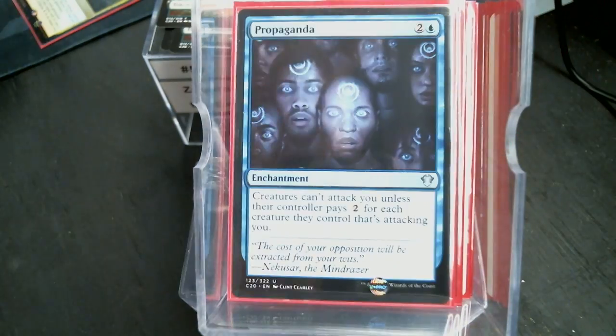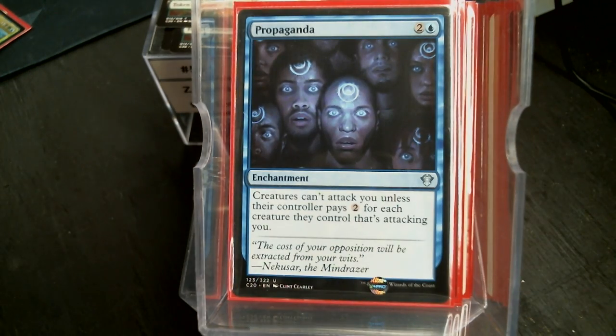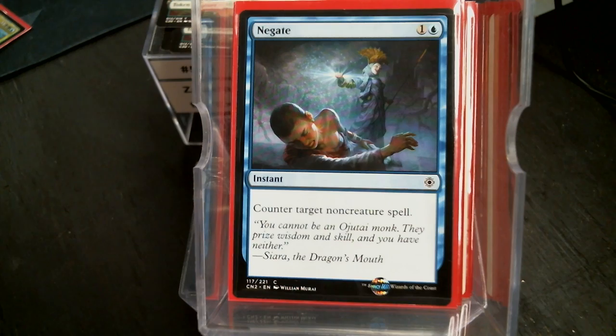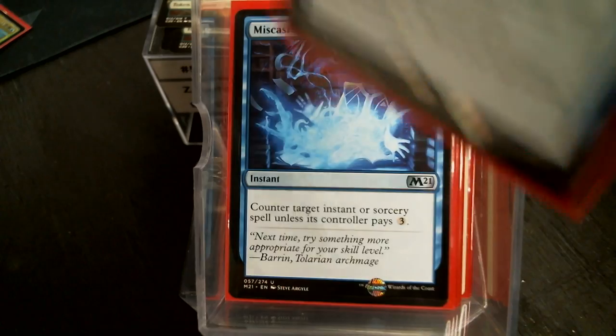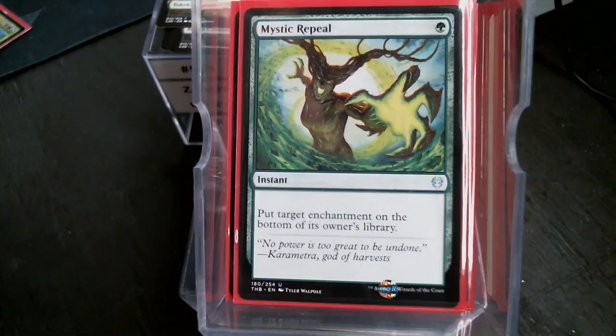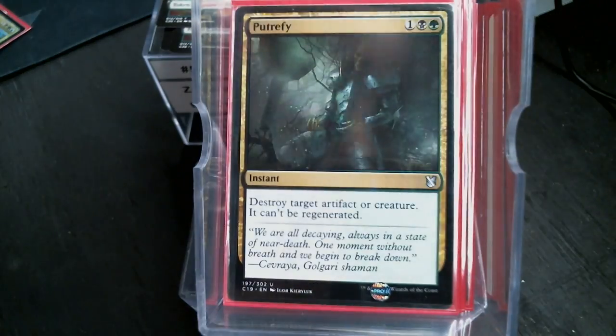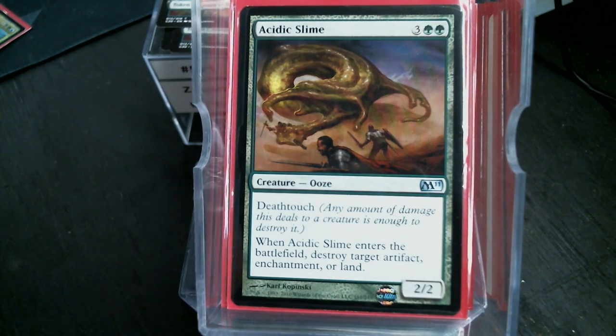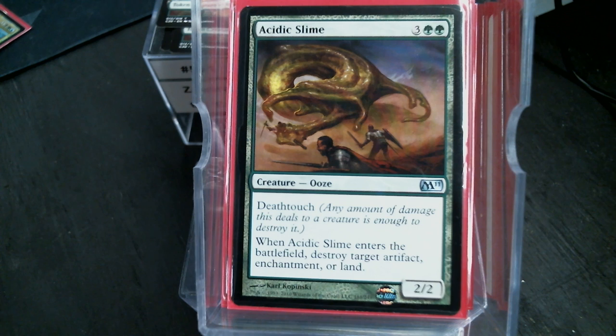I've got Sign in Blood, Harmonize, and a Bonder's Ornament. Propaganda is in there too. For removal, I put counter magic in with removal — so that's where Negate, Miscast, and Fierce Guardianship live. Also Mystic Repeal, Return to Nature, Putrefy, Death Sprout, Casualties of War, and Acidic Slime. Acidic Slime isn't an X spell, but it's just a really good removal spell.